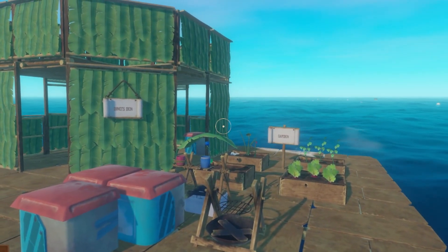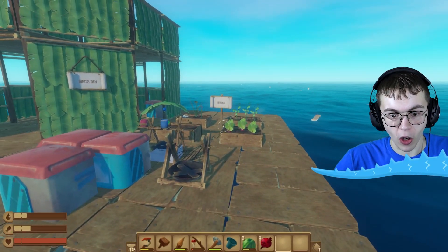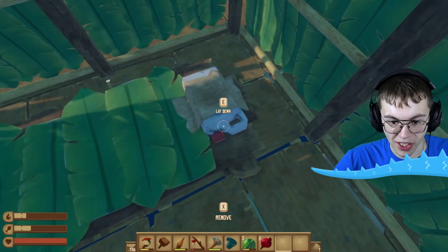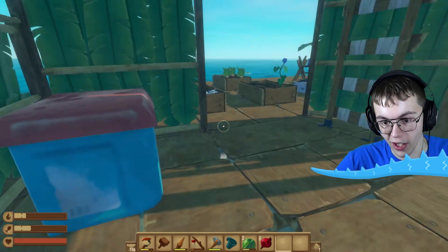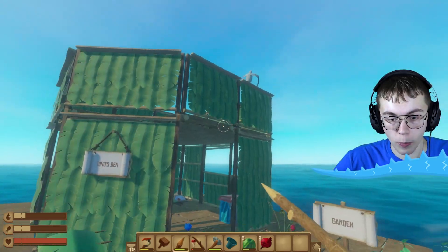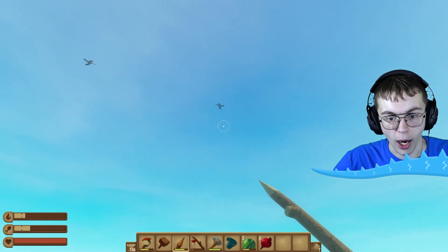Just look at all the progress I have made on my raft so far. We've got a garden, I even got a home. I can take care of myself in my little bed here. I'm using a plastic jar as a pillow, but it's got a nice little cloth on it. I think that'll keep me cozy. And most importantly, I've got birds eating my crops. You stupid old birds, get off my crops. I'll get you one day, bird. I swear it.